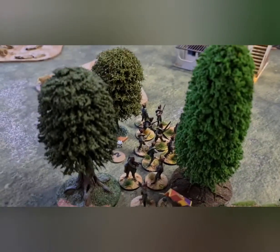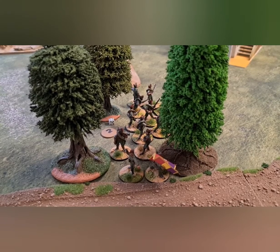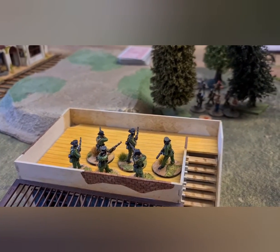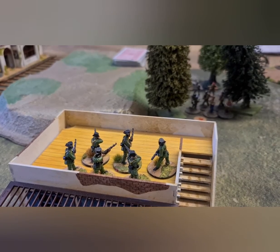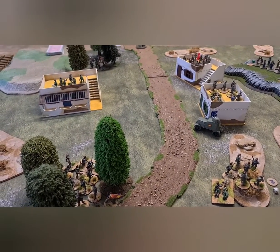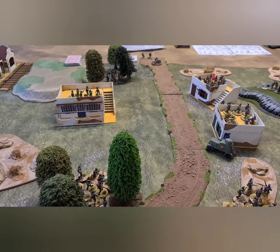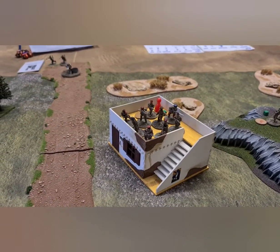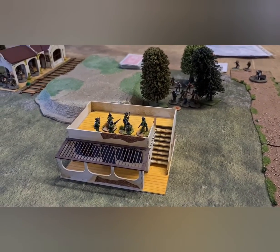Everyone's getting into the woods today. In the Nationalist wood we've got a unit of Legion, a heavy machine gun around the front, and the HQ bobbed in for extra cover. On the front line the Guardy Seville are firing down into that unit of Poom in the wood, which took a lot of casualties last time. The score at the end of turn four is two all — each side holds a building. The key building will be the tipping point, and the Nationalists have four moves to capture it.